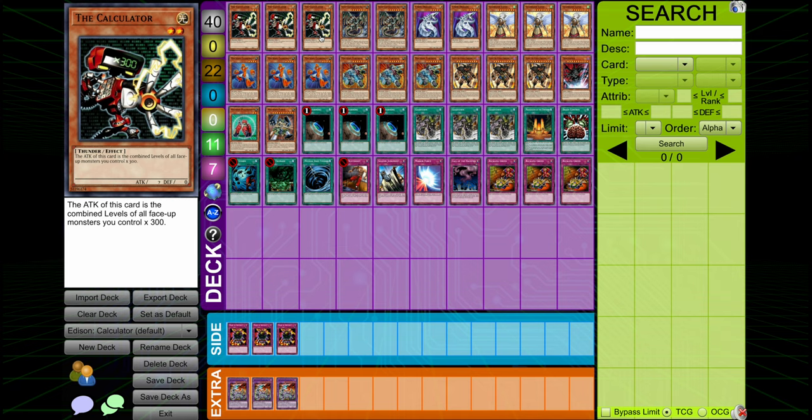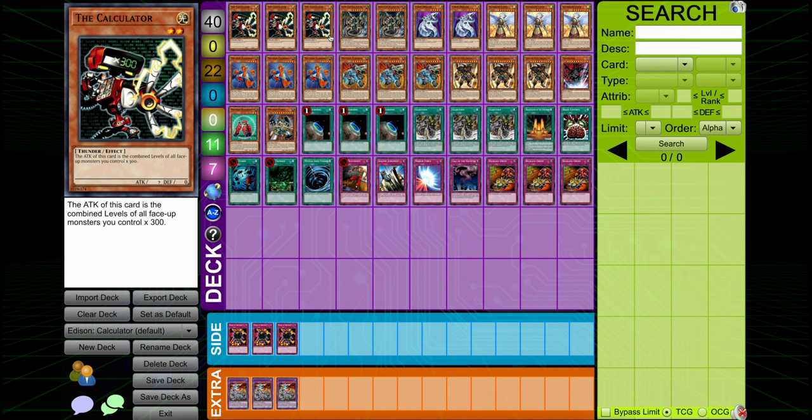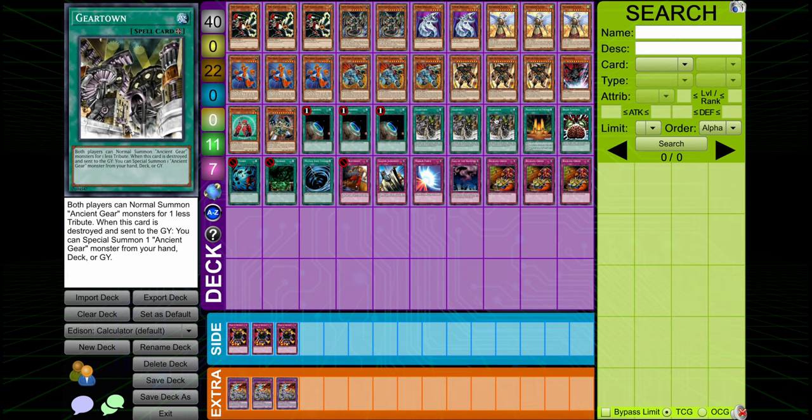People messed around with this back in the day trying to build meme OTKs with the Calculator. Basically, it's just like a dude that gets 300 attack for every level that you have face up on the field added together. So you just want to summon this with a bunch of big dudes and just OTK with your 5k to 10k attack point Calculator. It's pretty cool. It's not good. You have to commit your normal summon to this thing who's basically just a big dude, and you also have to somehow fill your field with a bunch of high-level monsters at the same time.